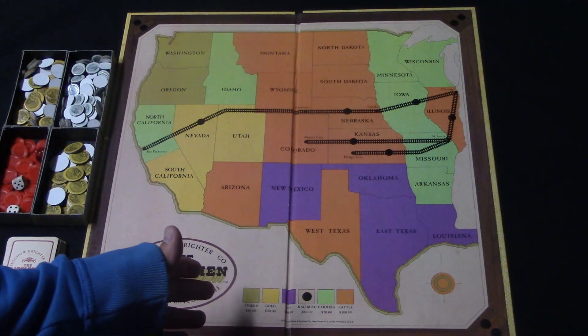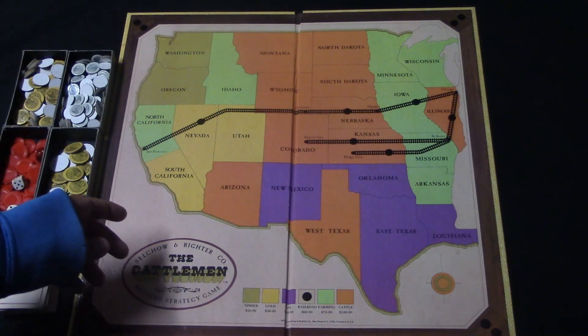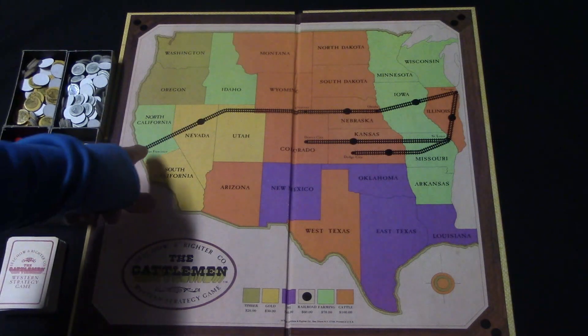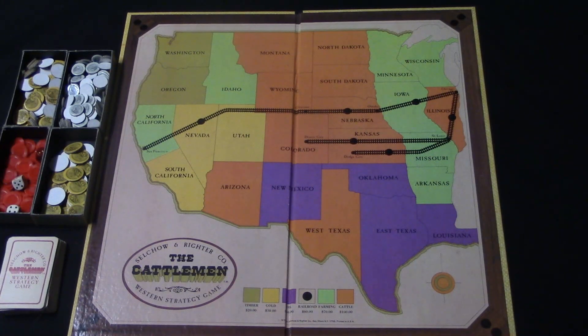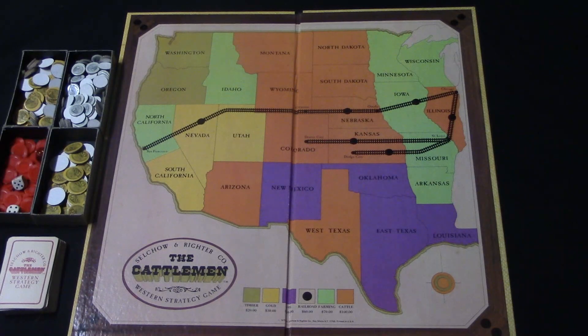We have a small portion of the United States as it would have been in the 1800s and there are also different colors on certain states. You also have a railroad system with dots, and what you're going to be doing is laying claim to the different lands and railroads, trying to jump claims and claim others through dice rolling.